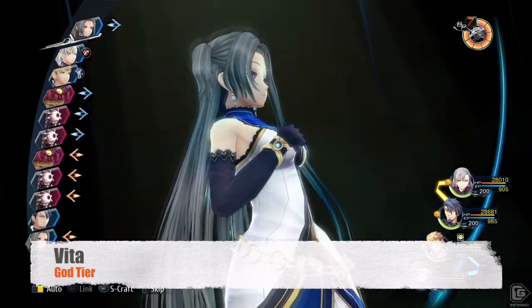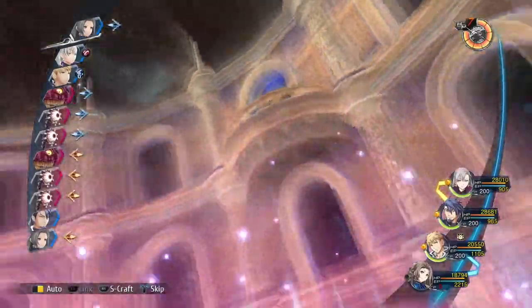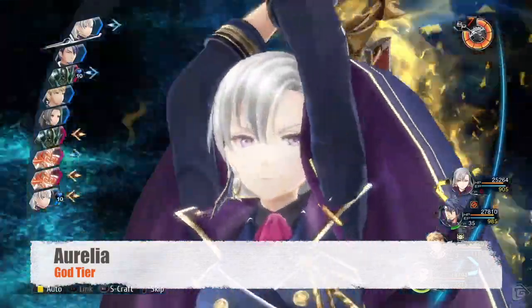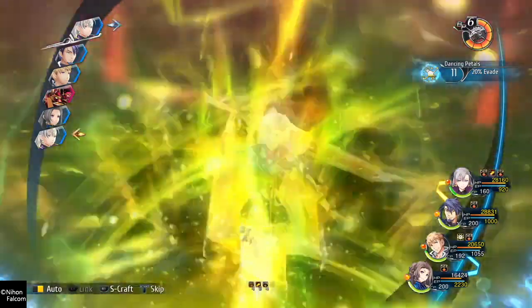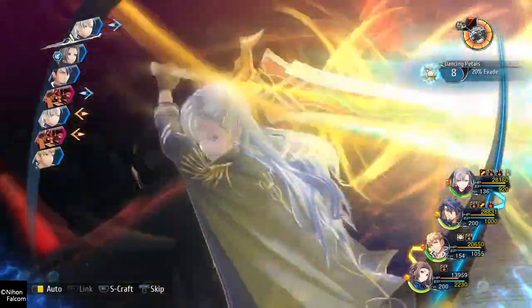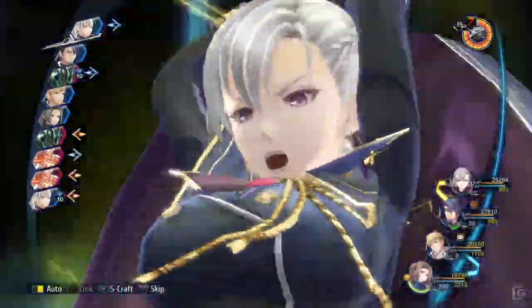Vita is the best caster of the list. She has the highest ATS stat, some decent skills, and a Brave Order that increases damage by 100%, making her a nuclear bomb. The final member of the God Tier is Aurelia — she is so cool. Aurelia has the strongest S-Craft, high strength, speed, and evasion. Her Brave Order, Golden Aura, is utterly broken, giving plus 50% critical for 10 turns and plus 80 CP. She also has an amazing quartz setup and the Grail Locket, making her immune to all ailments. There is no contest here.